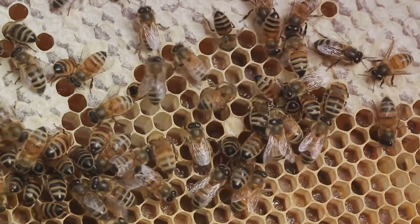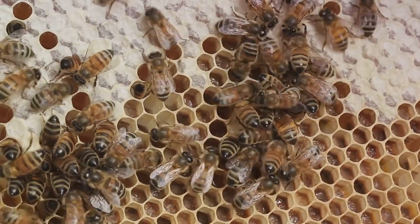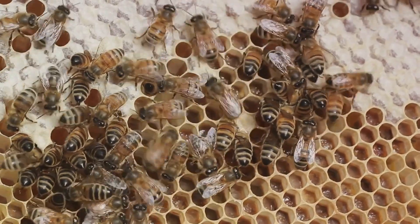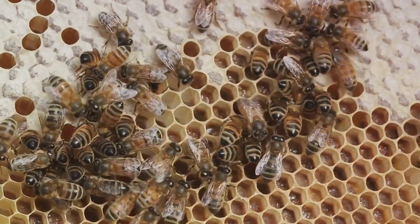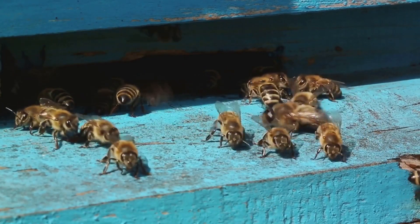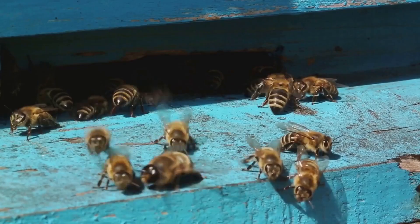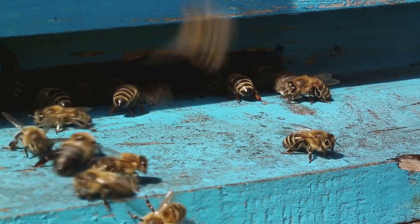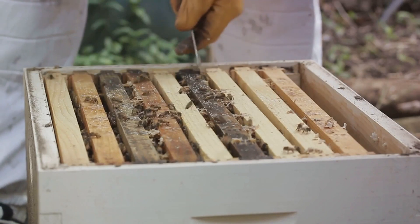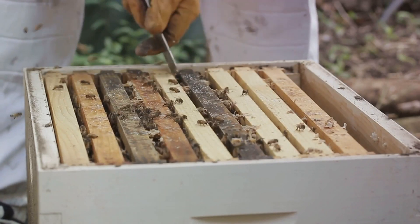As they grow older, they become house bees, performing tasks like building and repairing the honeycomb, ventilating the hive, and guarding against intruders. Finally, in the last phase of their lives, they transform into forager bees, venturing outside the hive to collect nectar, pollen, water, and propolis. They communicate these foraging locations to their fellow bees through an intricate waggle dance.